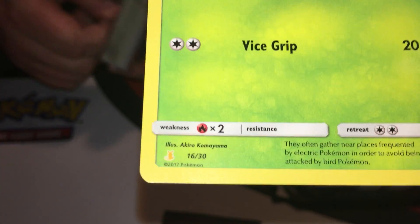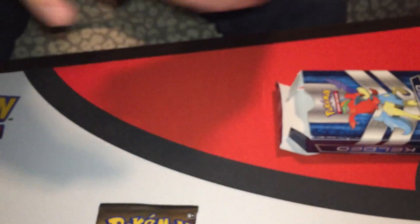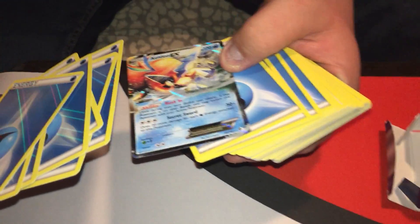Just for the hell of it we're gonna go through this battle deck — this Keldeo battle deck. It looks like we got a Mega EX card too, didn't it? I guess that Rayquaza's... Good god, look at all the water. Oh, there it is.